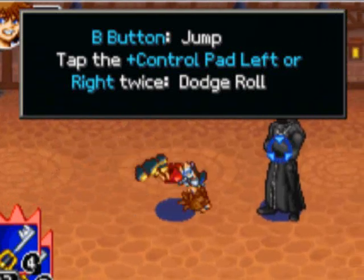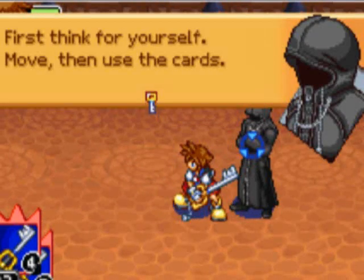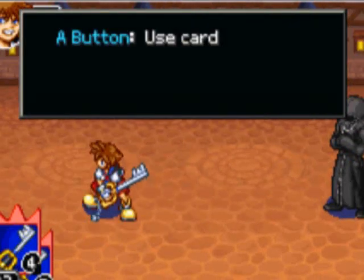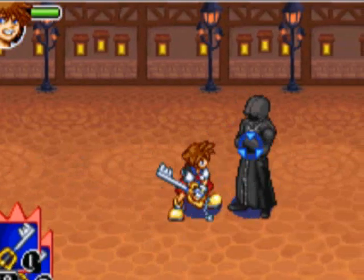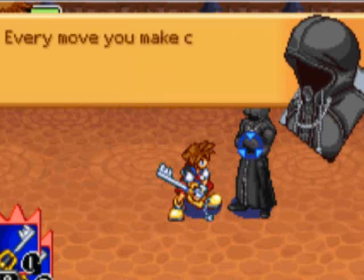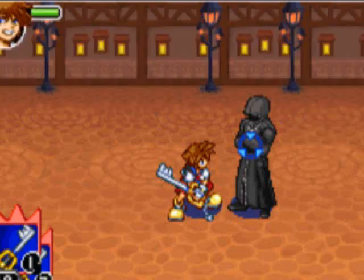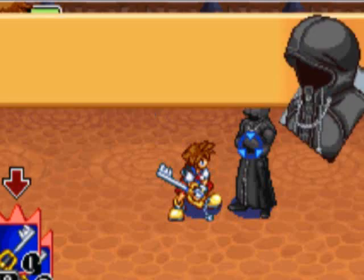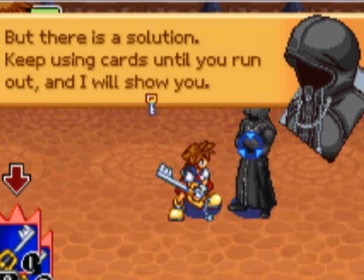[Game tutorial continues] 'But you mustn't forget your own strength — the strength of the Keyblade.' B button is jump. Tap the control pad left or right twice to dodge roll. First, move on your own, then use the cards. A button: use card. Every move you make causes a card to disappear. If you use up all your cards, you'll be unable to act. But there is a solution — keep using cards until you run out, and I will show you.